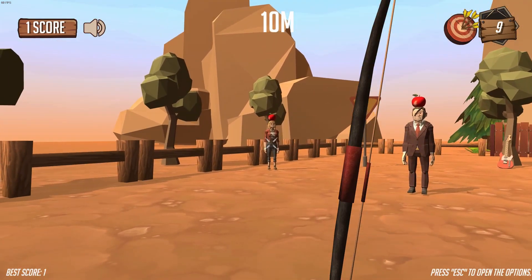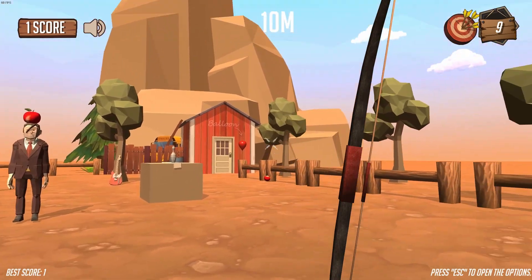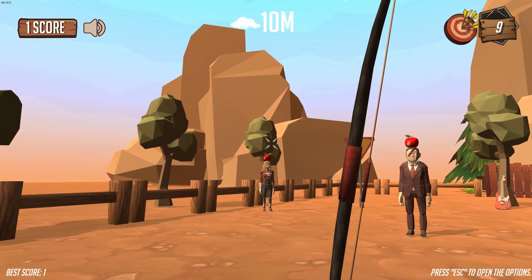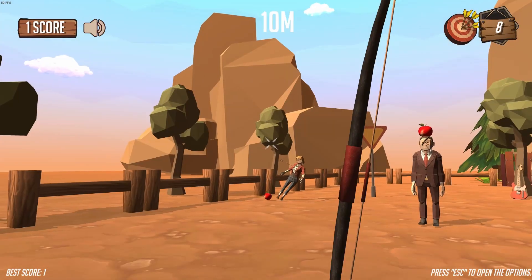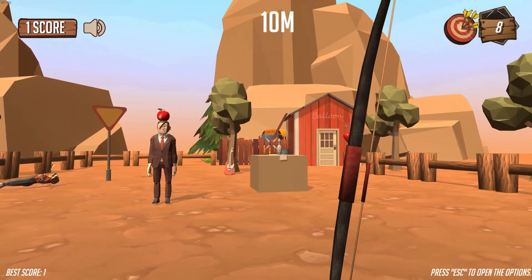There we go. I can't move, so it's just a distance thing. Let's see if we can shoot this young lady — we're definitely going to have a bigger drop here. Oh, shot her in the arm. Okay, that's not good. Oh gosh.